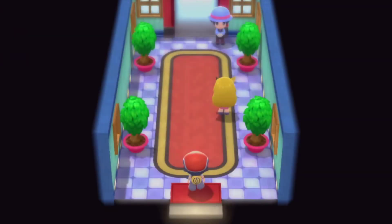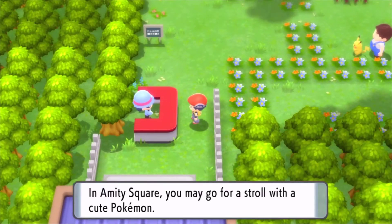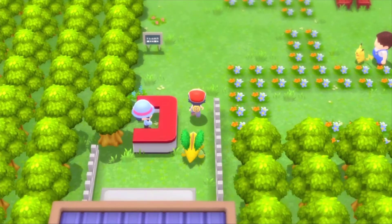Once you're in Hearthome City, walk up into Amity Square — I believe that's what it's called. Amity Park? I don't know — Amity Park is the Danny Phantom place. Either way, make sure you have your starter Pokémon or another cute Pokémon in your party. I'm going to take my cute little Grotle out with me.